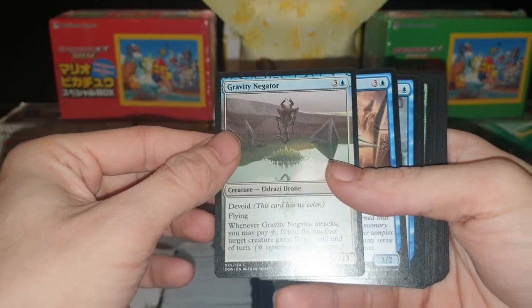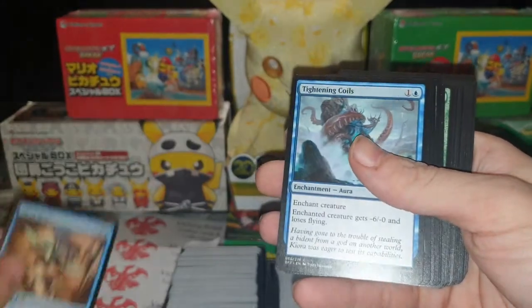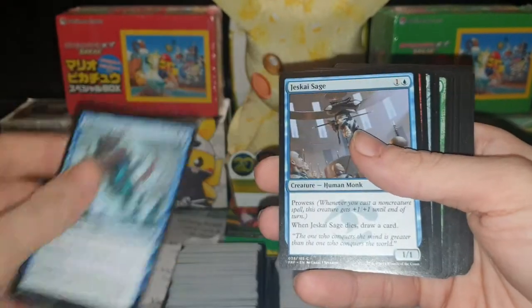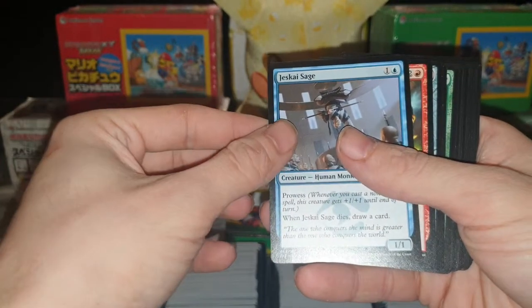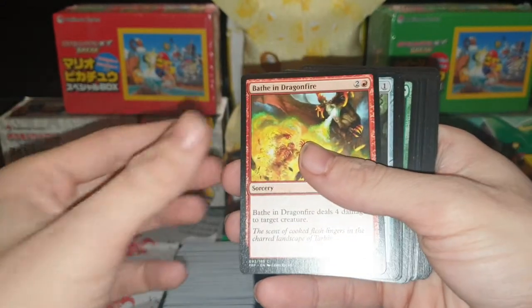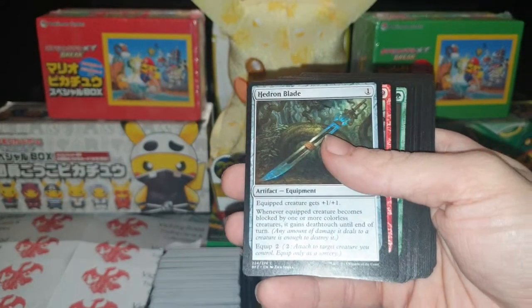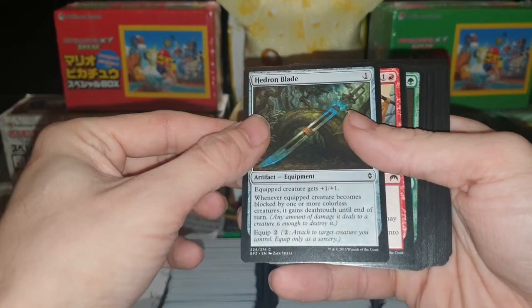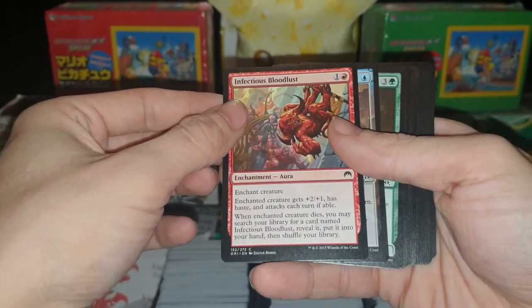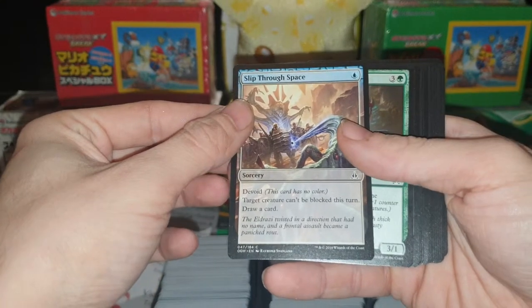Gravity Negator, Cloud Manta, Tighten Coils, Jeskai Sage, Bathe in Dragonfire, Infectious Bloodlust, Slipthru Space.